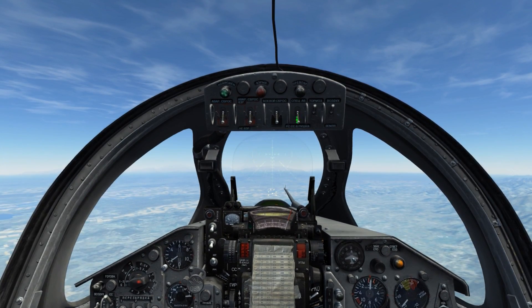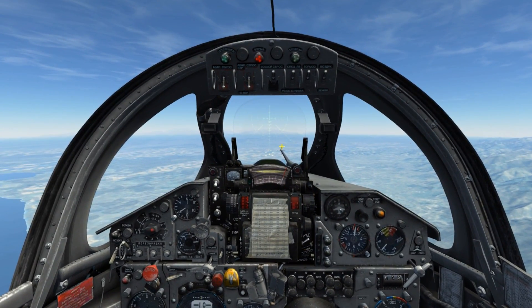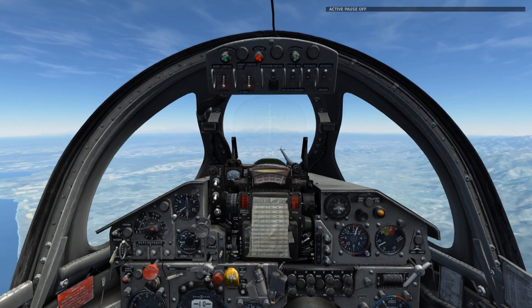The remaining toggle switch functions as the master arm for the bomb, with the downwards position being safe and the upwards position arming the bomb. As we can see, in the upwards position with the bomb selected, the master arm indicator goes red. At this point, if I were to press weapons release regardless of weapons selector position, it will release the bomb as I am in ground attack with bombardment selected as my fire mode.